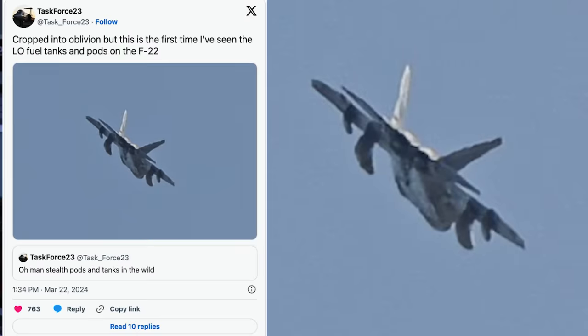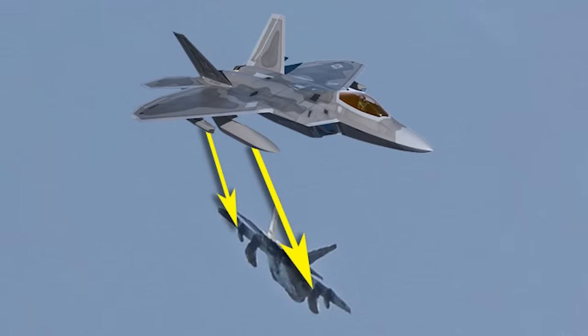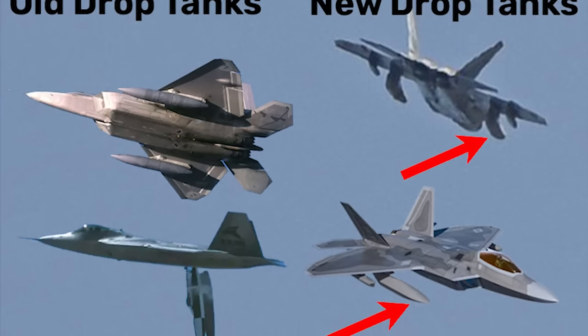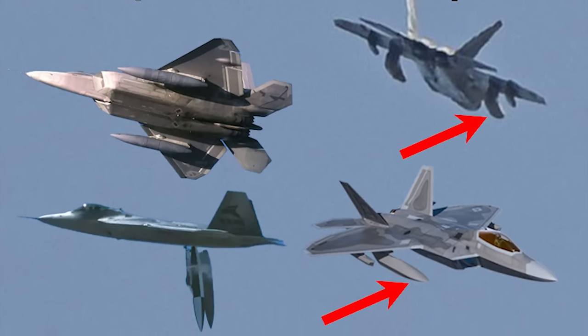As mentioned, the image posted by Task Force 23 looks like official renders from last year of the upgraded F-22 Raptor, complete with stealth fuel tanks from the Low Drag Tank and Pylon program, as well as outboard sensor pods believed to house advanced new capabilities like infrared search and track targeting.